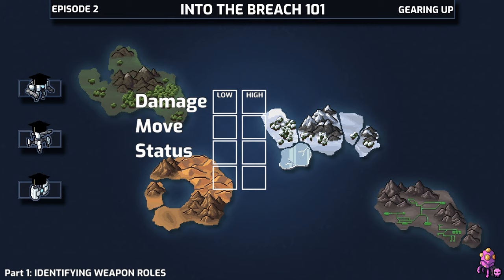Moving an object is a little more complex because there are a bunch of different ways to move things, but the important ones are going to be pull or push. We've also got throw, which is kind of a pull, and flipping, which is kind of neither.